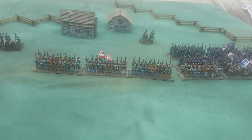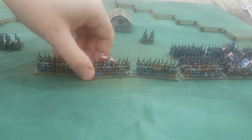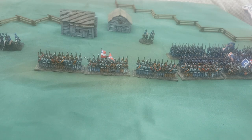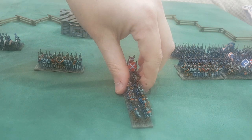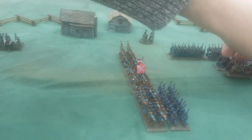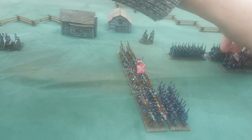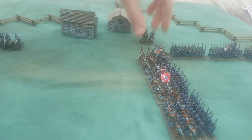Generally it's one unit versus one unit and you cannot engage two units to the front at once even if there's space. However, a unit may be engaged to the front and to the side simultaneously. In this case the Confederacy is engaged to the front and a Union unit slams into its flank.